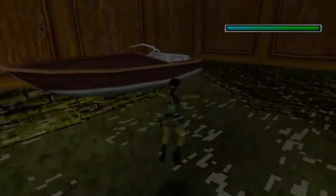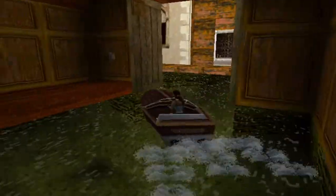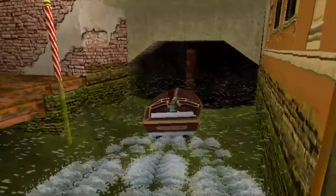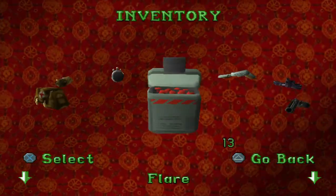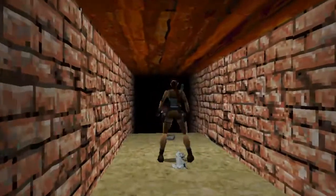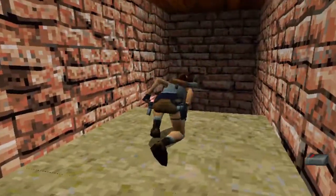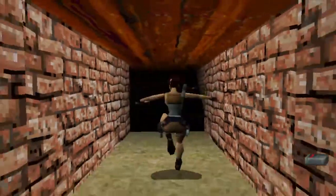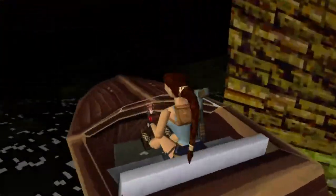Back in, and now we're getting to the boat. We're going to be coming up to the first secret now, which is just on the right here. We're going to put a flare on - you can't really see anything, so we'll put a flare on. Then we'll get the flares here and back into the boat.